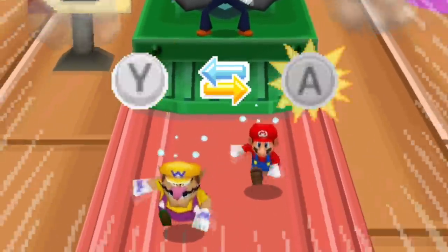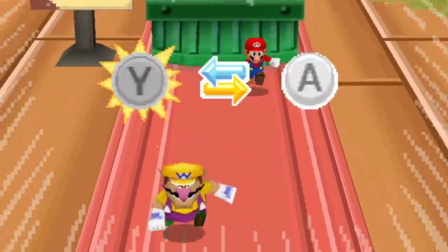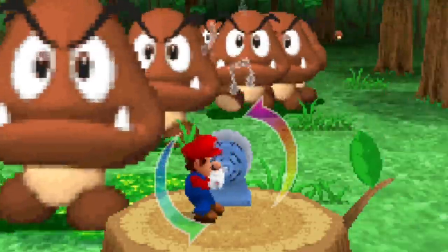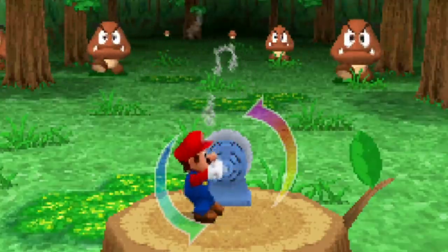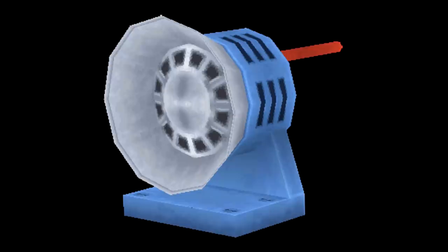First up, let's get it out of the way — there is a single object that, although not unused, has a completely unseen component to it. This is the crank-powered music speaker from the Call of the Goomba minigame. Since this speaker is always facing away from the player's view, there is a front side to it that is never normally seen. So yeah, to all three of you that always wondered what the front side looks like — here you go.